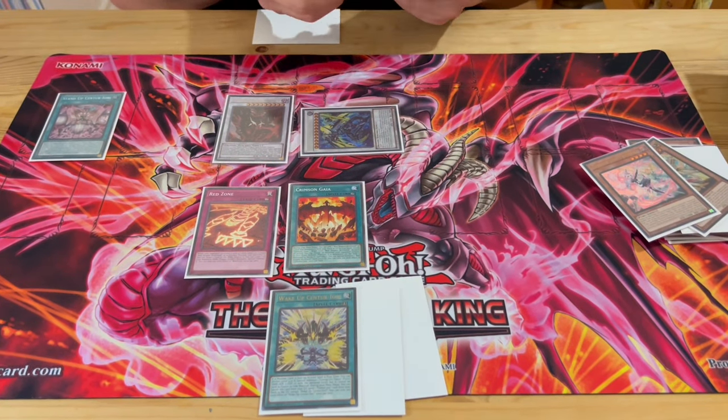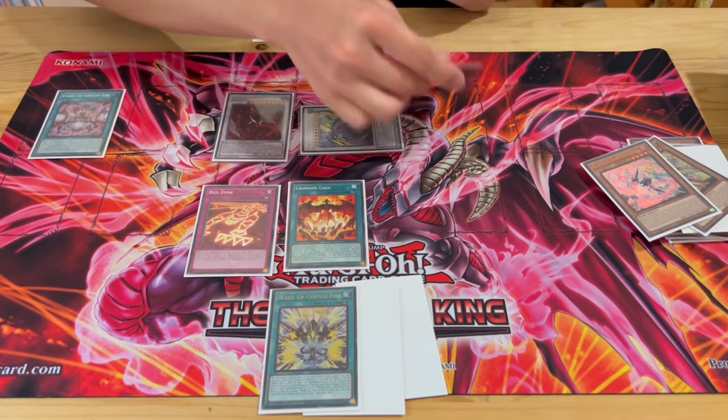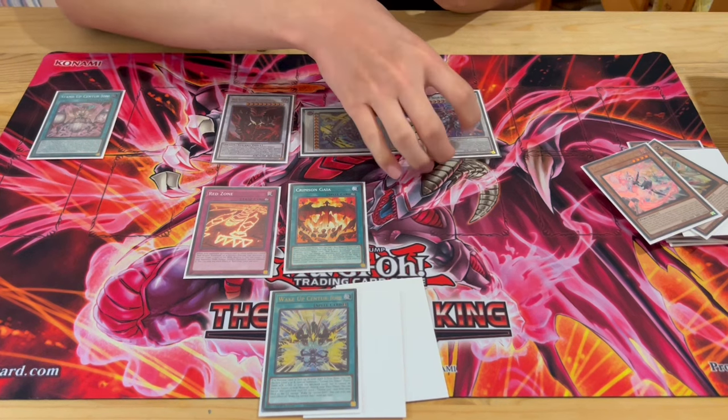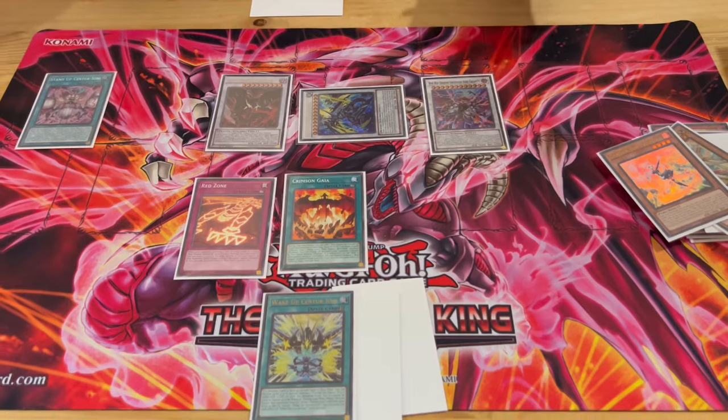On your opponent's turn, you special the Trudea to make it level 8 and use the Field spell, turning these two into Crimson Dragon. Crimson Dragon targets Doxzilla, Tag Out, make Calamity. I need to say it right now: Calamity is a Jack Atlas card, I'm allowed to make it, RDA players are allowed to make it. Crimson Dragon is also a 5Ds card — we're allowed to make it, no one else can. We're canonically allowed to make it.